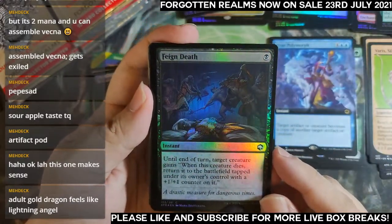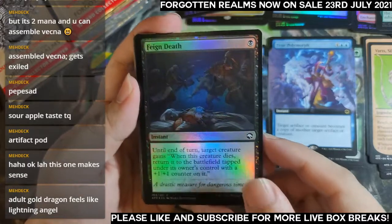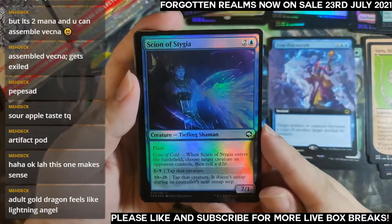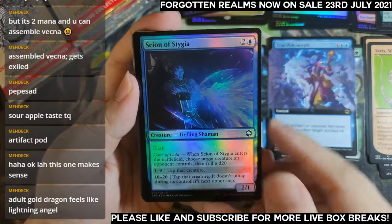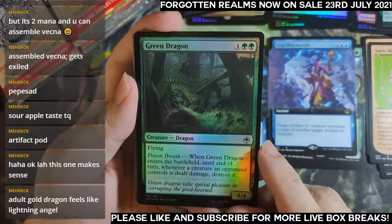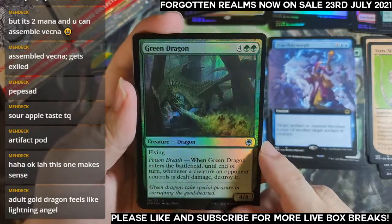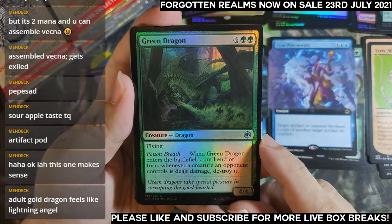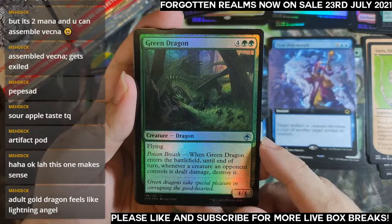Feign Death — nice trick. Scions of Stygia. Green Dragon — there we go, a regular framed Green Dragon. Whenever it enters the battlefield, until end of turn whenever a creature of your opponent's is dealt damage, destroy it.